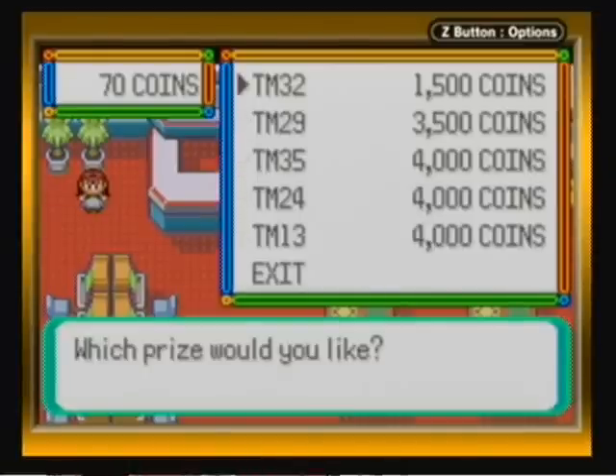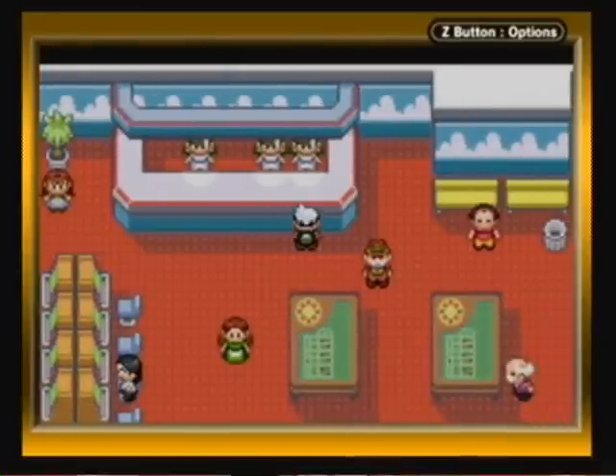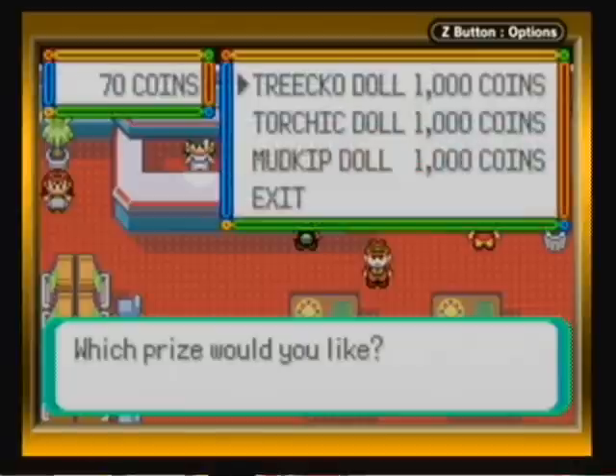These TMs are generally good. The one that really catches my eye is TM13, which is Ice Beam. TM24 is Thunderbolt, TM35 is Flamethrower, TM29 is Psychic, and TM32 is Double Team. So all in all, these are pretty good TMs. That's mainly what you're going to save up money for, if you want to get TMs. You can also talk to this lady — she'll give you the dolls for a thousand coins each. We already got the Torchic doll for free, which saved us a thousand coins. You can get the other two dolls by paying a thousand coins each for them.